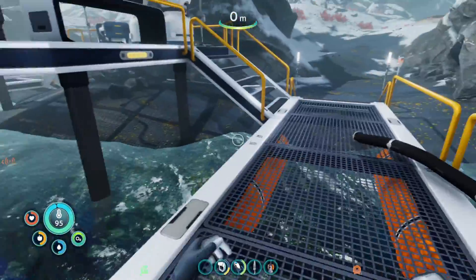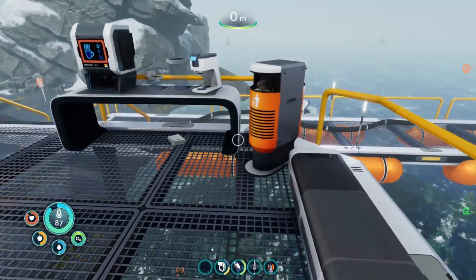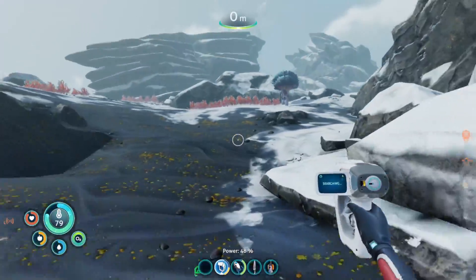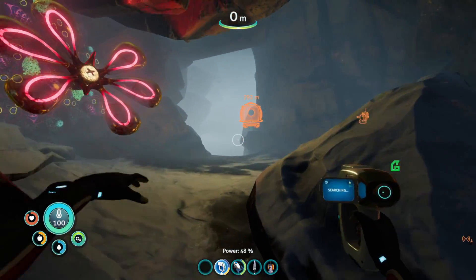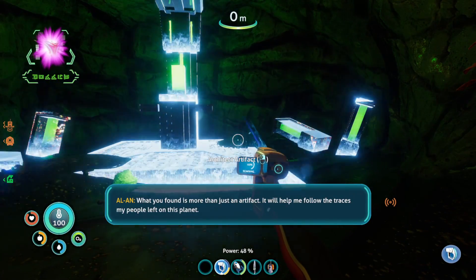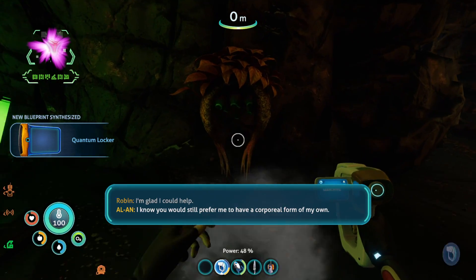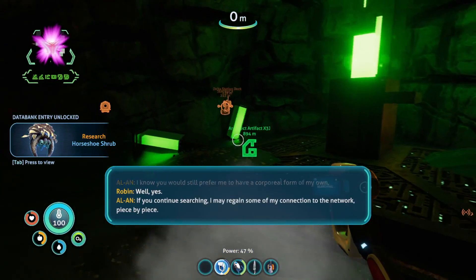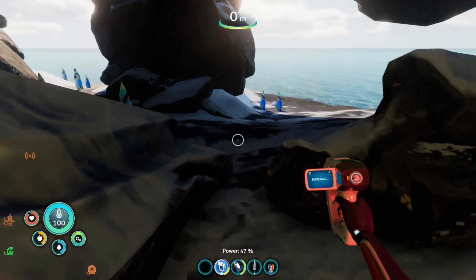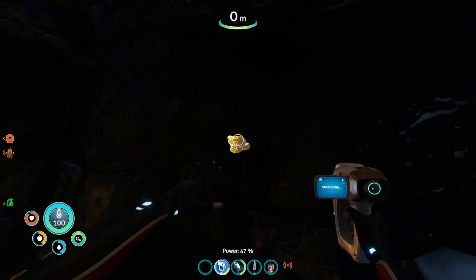Okay, let's double check — nothing over here, nothing over here. Oh, what you found is more than just an artifact — it will help me follow the traces my people left on this planet. I'm glad it could help. If you continue searching I may regain some of my connection to the network, piece by piece. Okay, so we found that place and apparently we never found it before, so there's definitely stuff on this island we missed the first time.